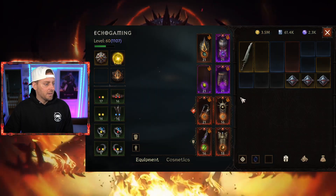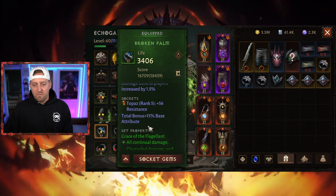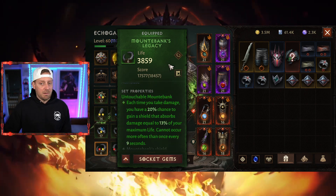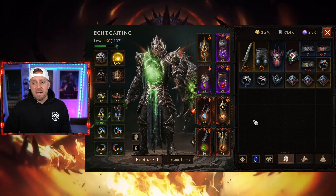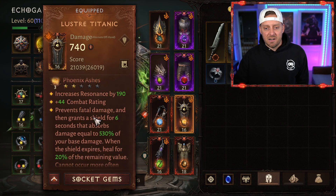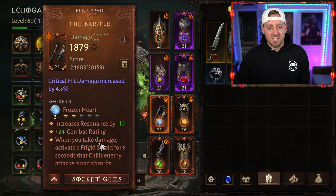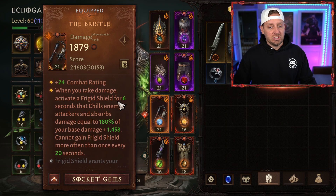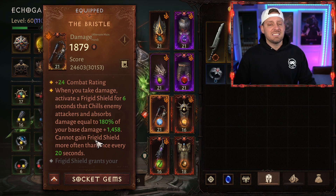Want a sneak peek at the build? We got ourselves a two-piece Mountback, a four-piece Flagellant, and a two-piece Vithu. I'm going for a four-piece Mountback. It's a lot about support. We just got our Phoenix Ashes — I just bought a two-star. I'm not worried about Resonance, just focused on the abilities. We also went with a Frozen Heart gem — when you take damage, it activates a Frigid Shield for six seconds that chills enemy attackers and absorbs damage equal to 180% of your base damage. It's all about staying alive.